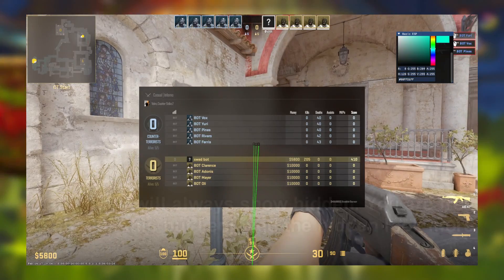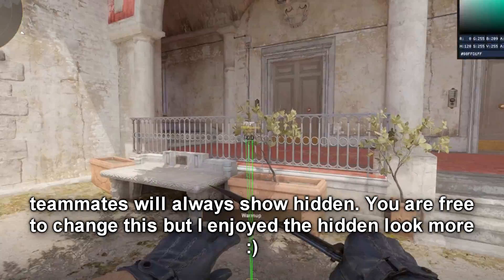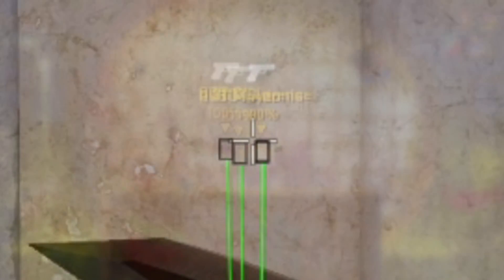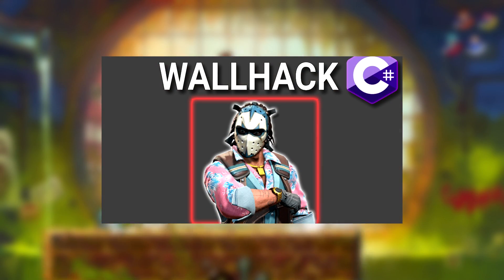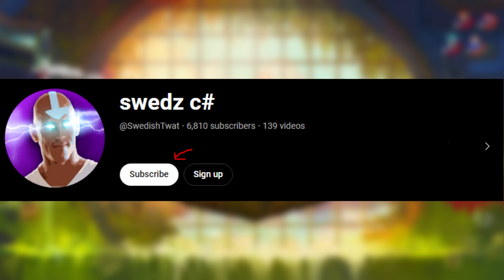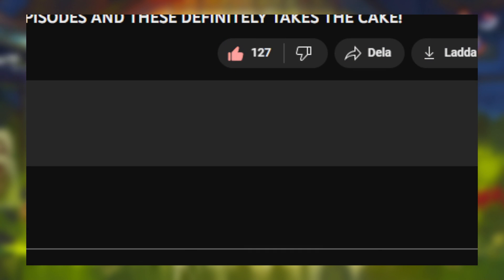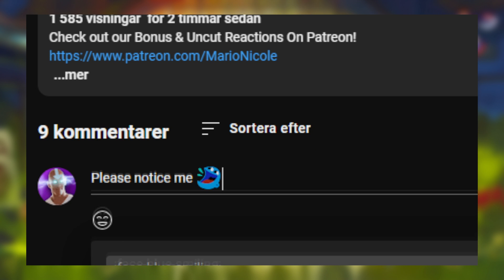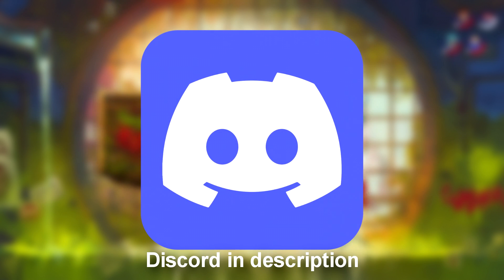However, this feature does not work on teammates, but who cares for that? This tutorial builds upon the basic ESP video, so watch that before this one or get the source code from the Ko-fi page. Subscribe, like, or write a comment. I would love to hear the next feature you want me to cover. You can also find the Discord server in the description.